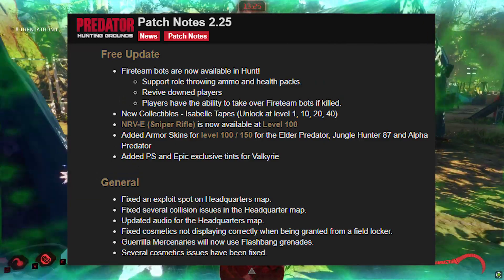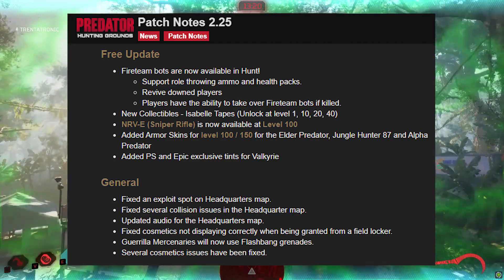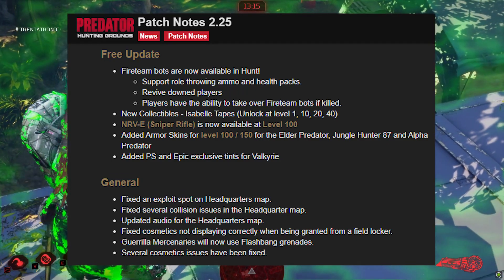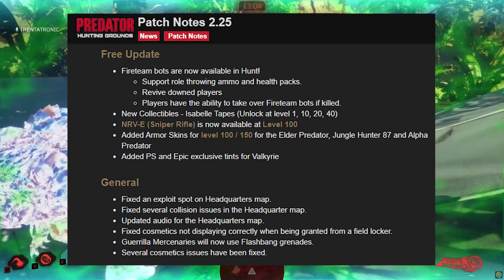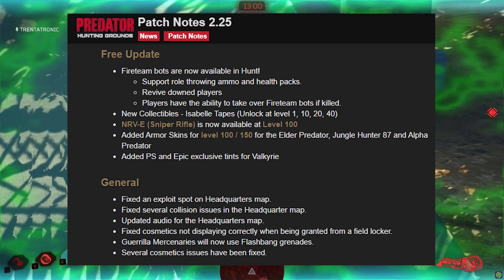That's maybe the majority of this update, being the 8 gig update that's happened on the Epic Games client, and that is going towards these bots. Followed up by the new collectibles — the sniper rifle from Isabelle being at level 100, and the Isabelle tapes being unlocked at that point. Added element skins for level 100 and 150 for the Elder Predator, Jungle Hunter 87, and Alpha Predator.